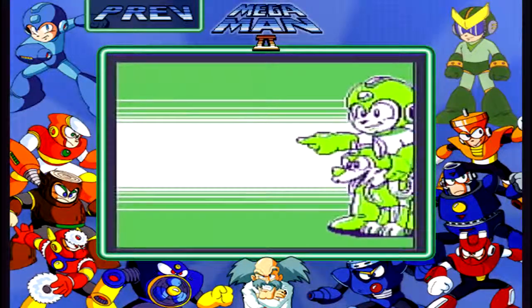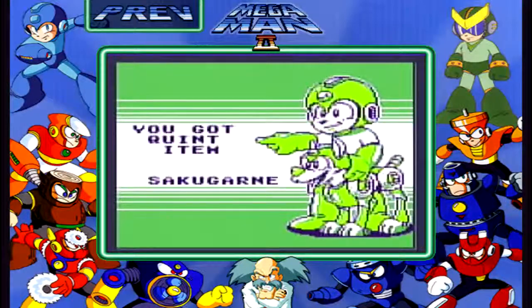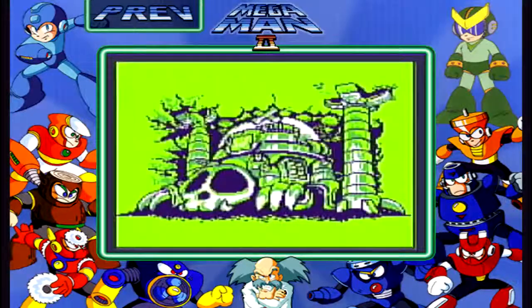And for our efforts, we will be given Quint's item, Sakugarnay. Yes, we get his pogo stick drill, and it looks just like his did. However, I'm not going to be using it too much.